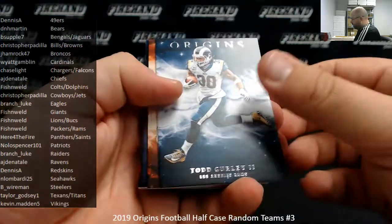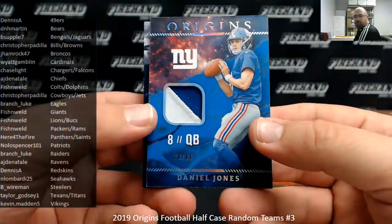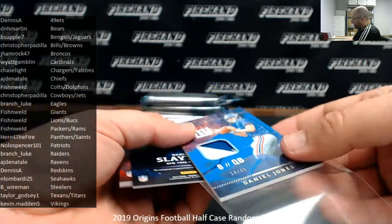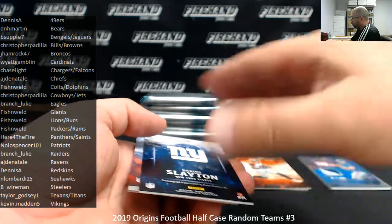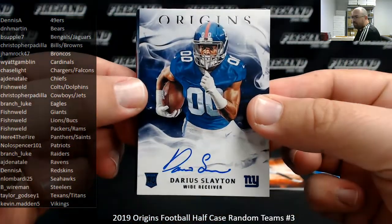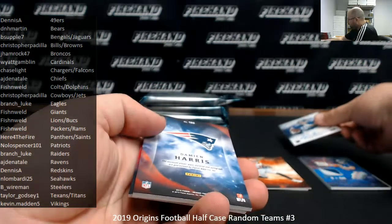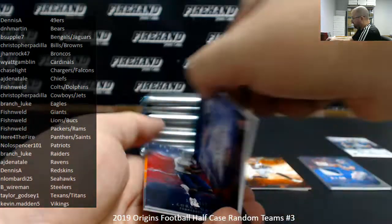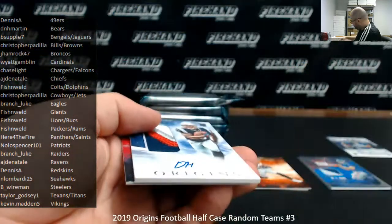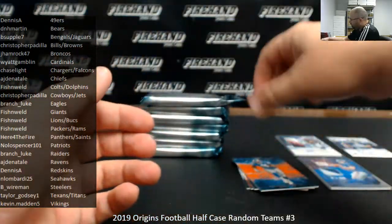Base cards — Todd Gurley and AJ Green. Daniel Jones rookie patch for the Giants, blue version numbered to 249. Giants going to Fish and Weld. Also forgot to announce — this break qualifies for the NFL Shield Bounty, currently at $400 in store credit. Darius Slayton rookie auto for the Giants, non-numbered base version. Giants going to Fish and Weld. Rookie patch auto of Damian Harris, base version, Patriots going to Nolo Spencer 101. Red Corey Davis at $299, orange Cordarrelle Patterson to $175.